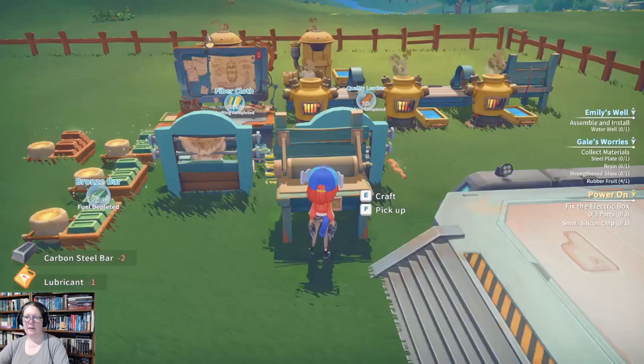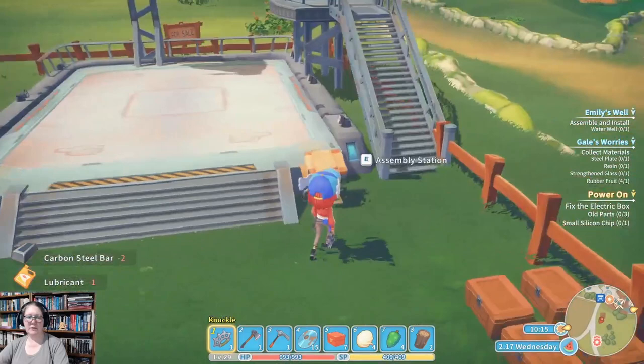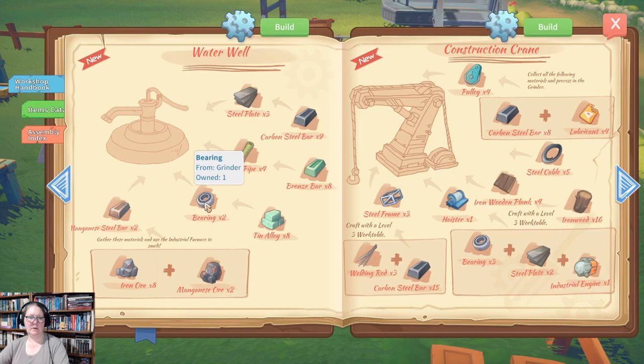Let's see what it takes to make a well. Steel plate, bronze pipe, bearings, and manganese bars — that's what we need.